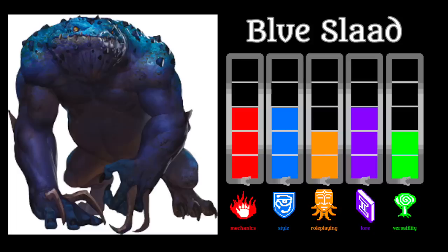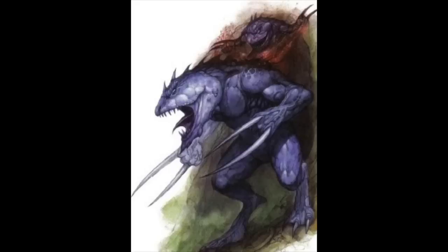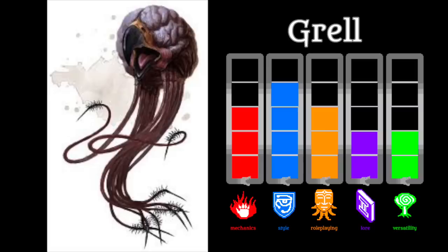Roughly shoulder to shoulder with it is the Blue Slaad, which again is a kind of troll-like brute, though a little bit more powerful. The Blue Slaad's claim to fame is that Chaos Phage disease, which it inflicts with its claws. Like the Red Slaad, this monster has abysmal role-playing opportunities and their only motivation really is just to propagate their species.